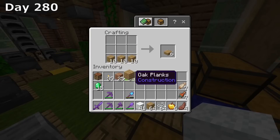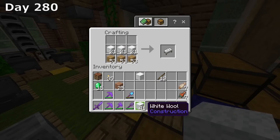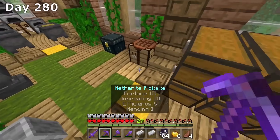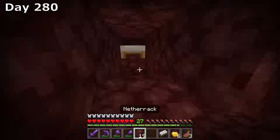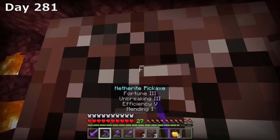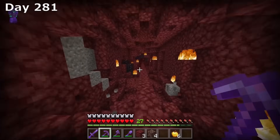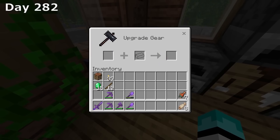The next thing I wanted to do was go mining for netherite. The reason for that is to turn this diamond shovel netherite — because once I combine it with the current shovel I have, I will have an efficiency 5 netherite shovel, since this diamond shovel has efficiency 4 on it. Since I'm never going to use the old shovel, it only makes sense to combine the two. So I head to the nether and begin mining for netherite. After spending almost 2 days in the nether, I finally get 4 ancient debris. When I come back out it's the night of day 281.